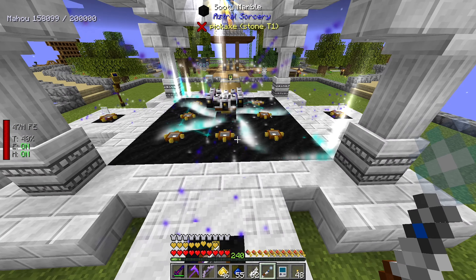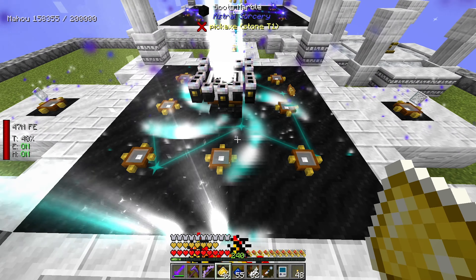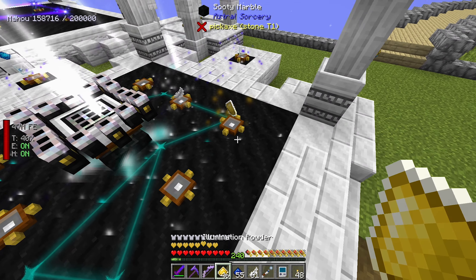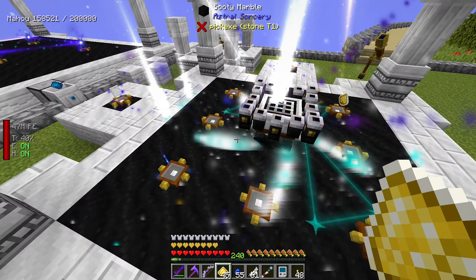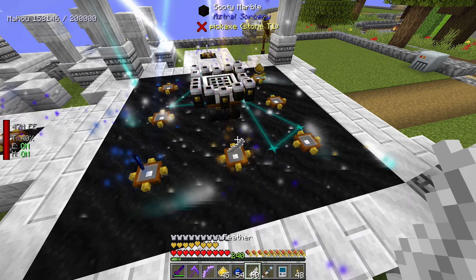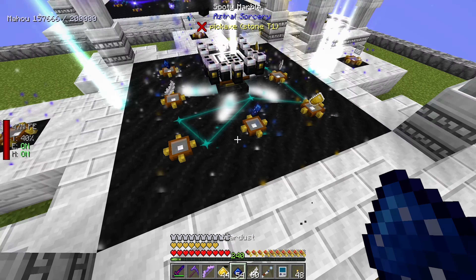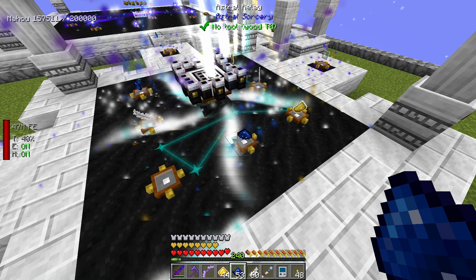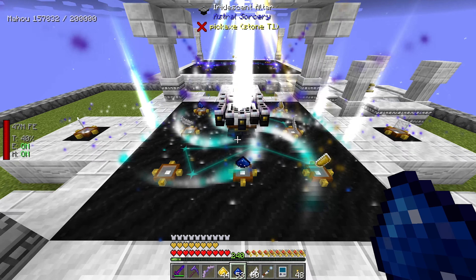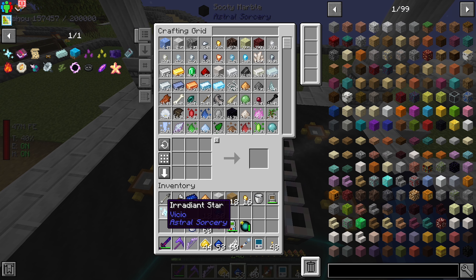So this is iridescent tier crafting. What's going to happen: you're going to see ghost images of what we need to place around the crafting altar. There's our first one - we need to put a feather here, then illumination powder, then stardust, another feather, illumination powder, and probably another stardust. And that should be it.